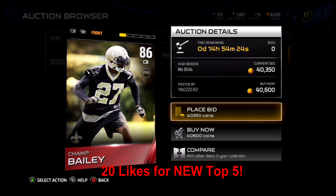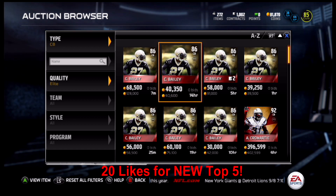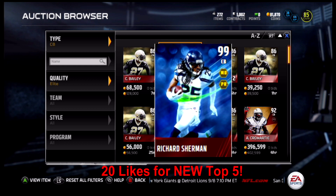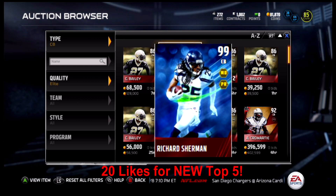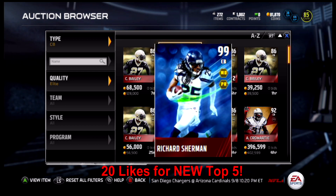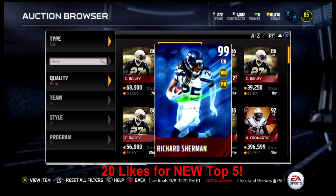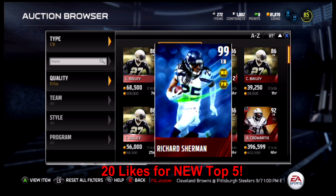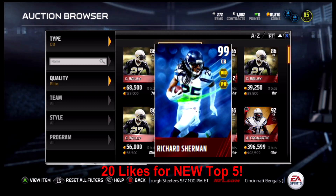The true number one — check the graphic out — and I guarantee you'll probably never see him: it's the 99 Madden 15 cover vote athlete Richard Sherman. This card would be on the market for around three million coins. Six foot three, 96 speed, 90 awareness, 72 tackling, 98 man, 97 zone, 96 press, and 94 play recognition. There's basically a zero percent chance you'll ever come across someone with this card — it's absolutely insane.